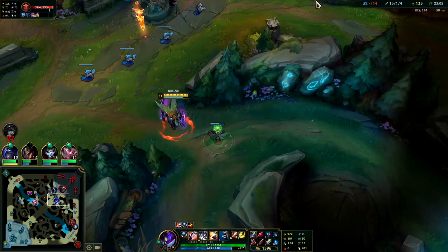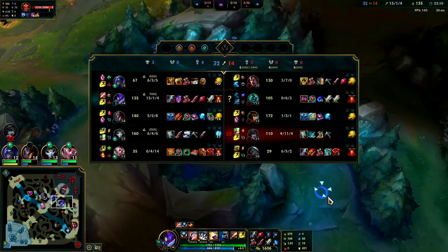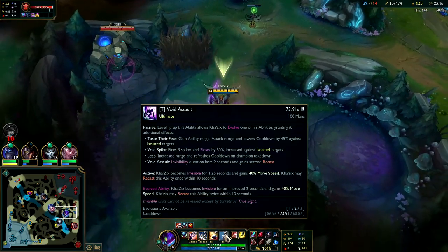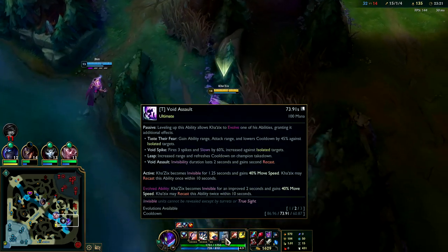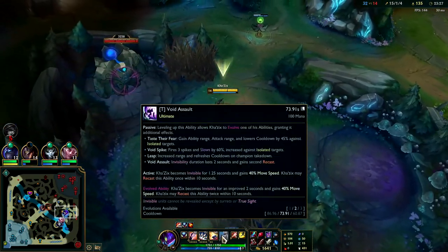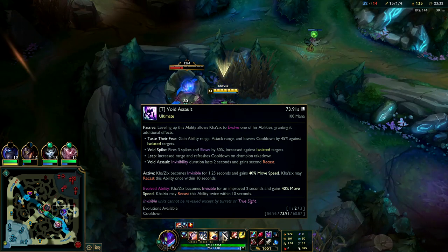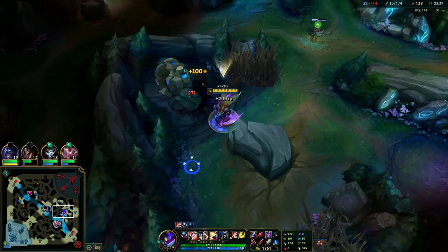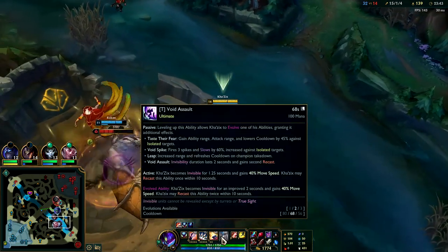Probably go for R evolution instead of W evolution since we went for E evolution. Having the extra R movement speed bonus would be really nice - the movement speed lasts for longer and you're invisible for longer. With the upgraded R, you get three R charges instead of two. The way they worded it is super confusing, but it is worth it.